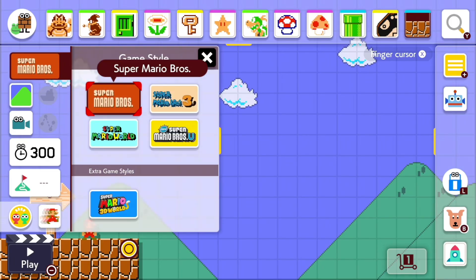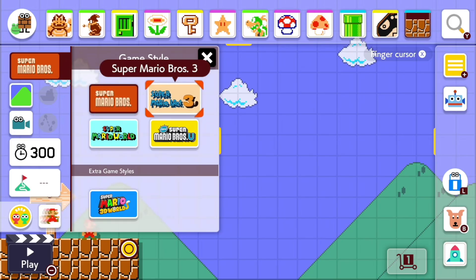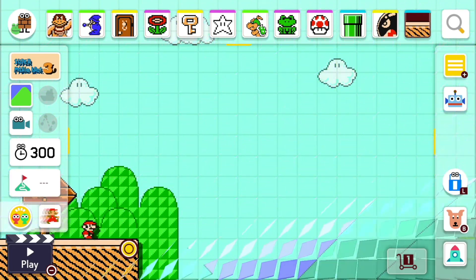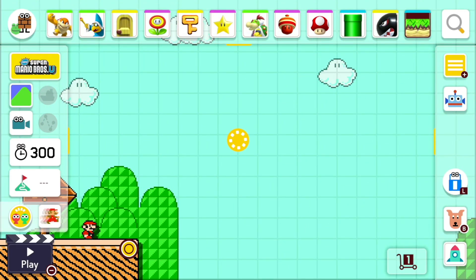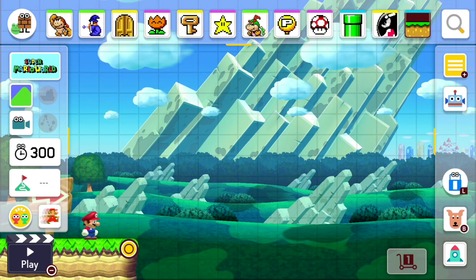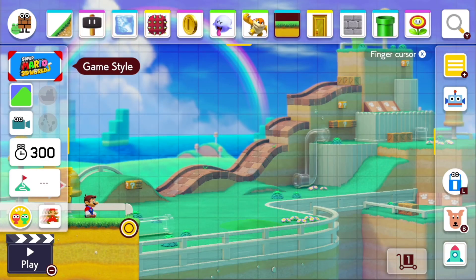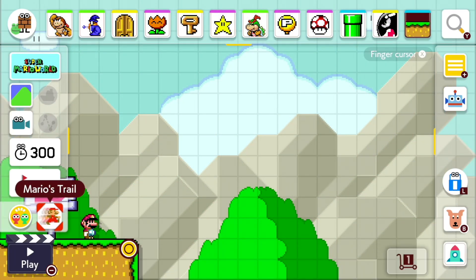These are the four game styles. I'm currently in Super Mario Brothers, and then you can switch to Super Mario Brothers 3, New Super Mario Brothers U, Super Mario World, and the last one, Super Mario 3D World.